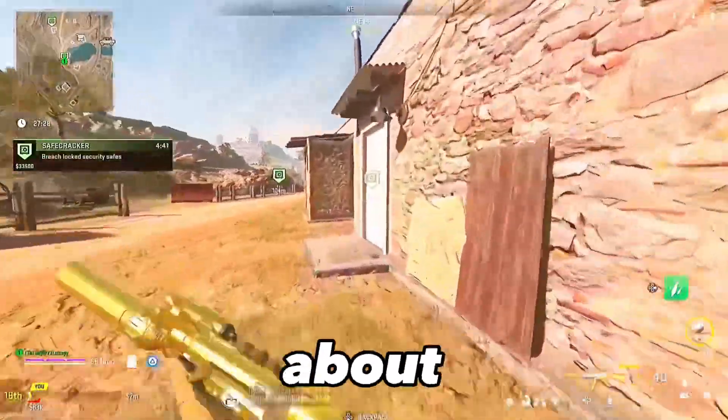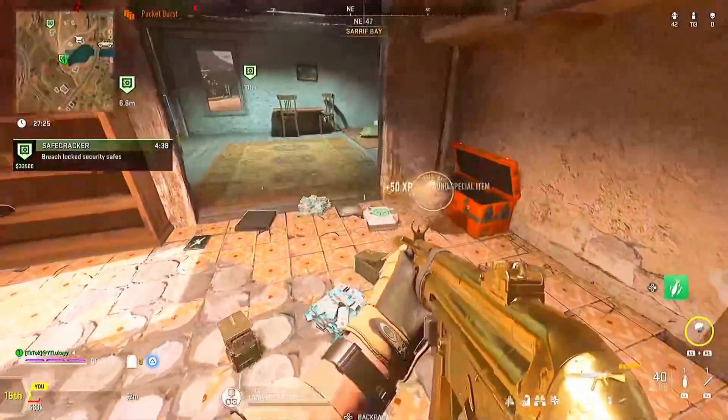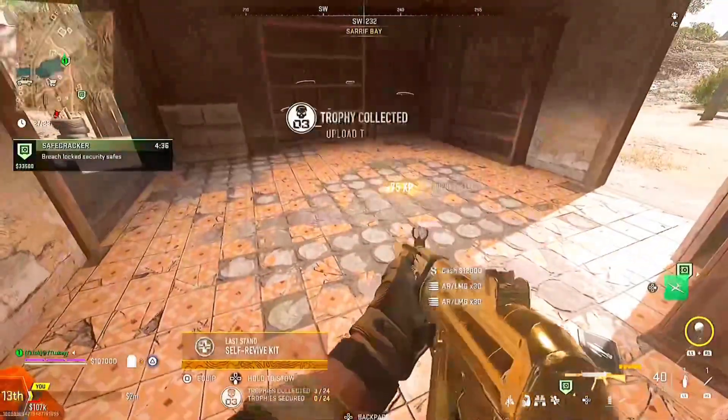Now let's talk about the best Warzone 2 method. The first thing you want to do is load into Plunder and grab yourself a safe cracker contract.